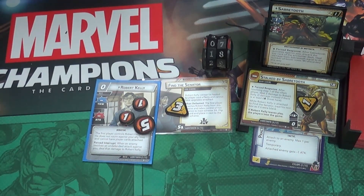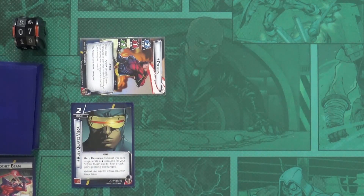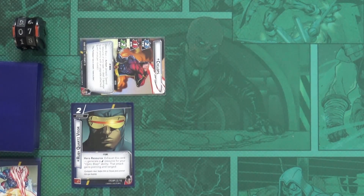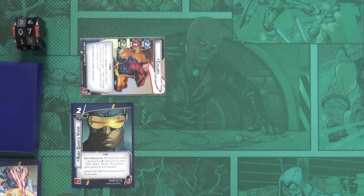Once we've done all encounter cards we go to the last part of the villain phase - pass the first player marker to the next person. That's the end of the round. We do have a trigger at end of round: the tactic upgrade on Sabretooth was temporary, so he loses it. Now we're back to the beginning of my turn and we just go back and forth until I knock him out through both stages or he knocks out Robert Kelly or me.